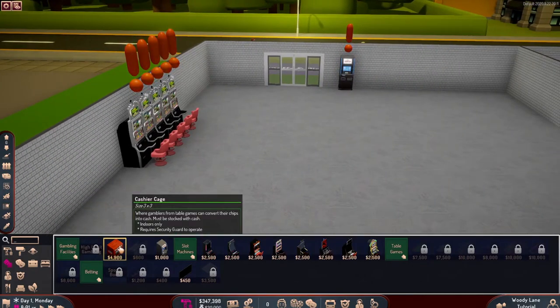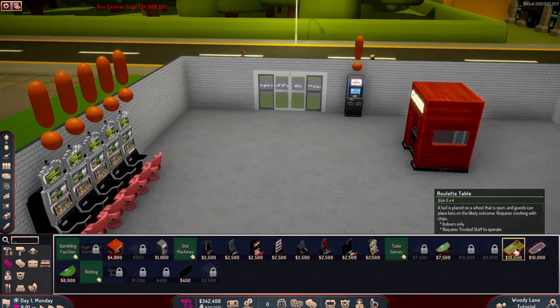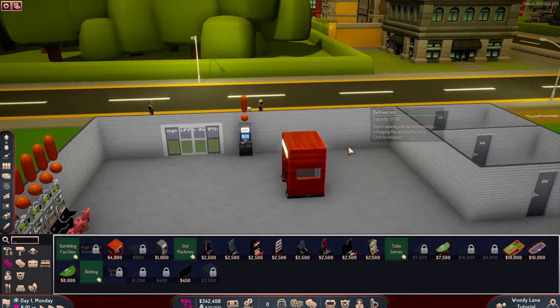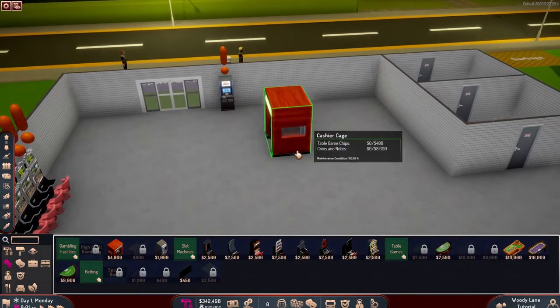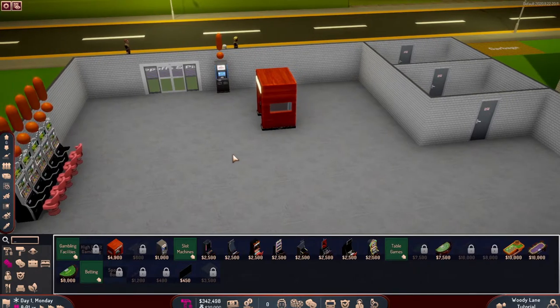Another thing you're going to want is a cashier cage — you can unlock your table games once you get one. With instant staff enabled, the game hires as many people as you need and everything is set up on its own, so you don't have to worry about hiring people manually.